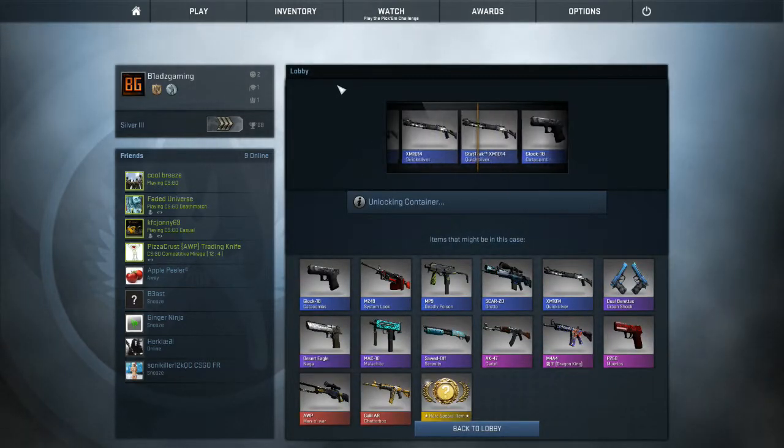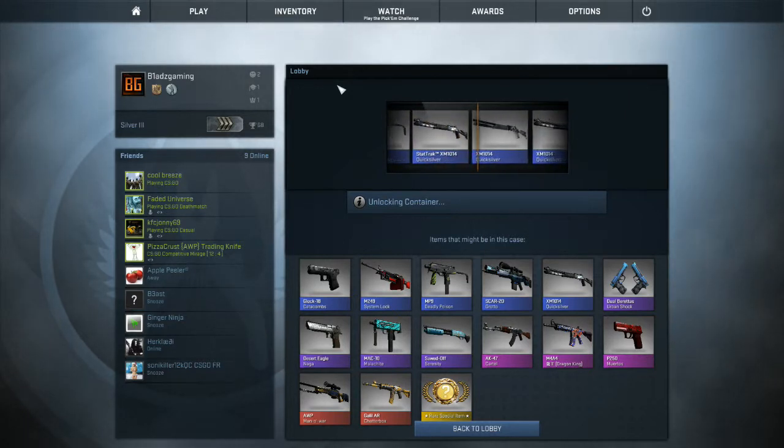Alright, time for the second one. Let's see if we can get lucky. I probably won't just because it's me and I don't get lucky. And a Quicksilver — I already have that stat track, kill yourself.